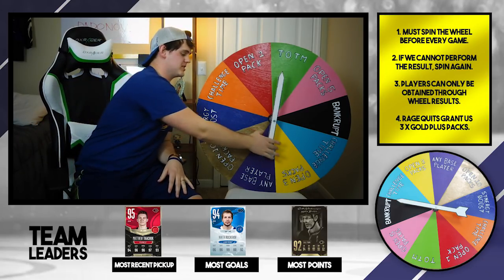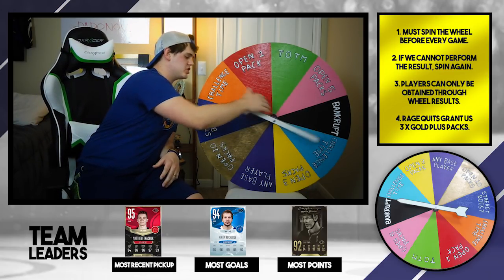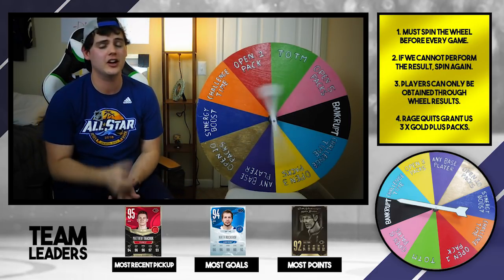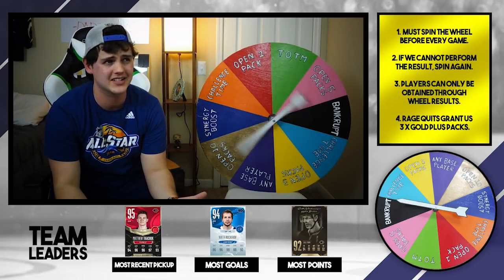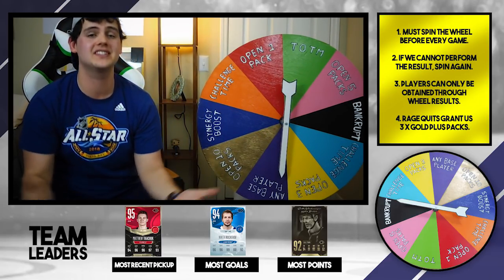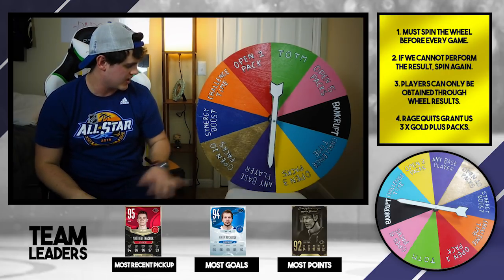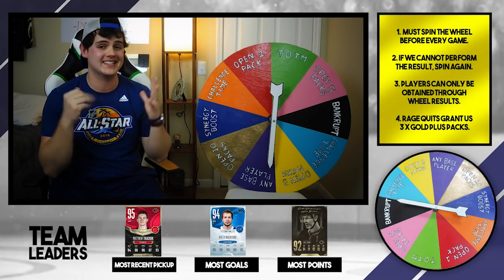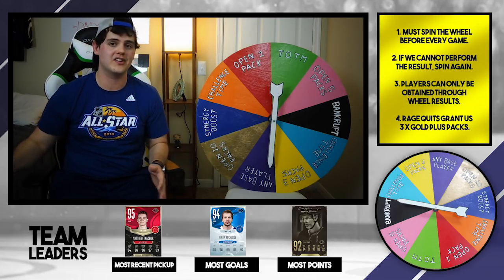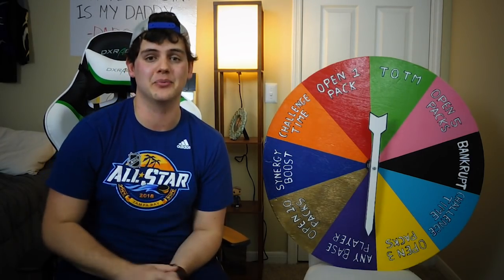We're going to spin the wheel one more time because we have to do it after opening the rewards for the second game. This is the final spin for Team of the Year Young Gun Edition. We already have five packs to open. Any base player — we've decided that means a regular Ice or Ruby card — would be really nice. Maybe we can finally replace Justin Falk. That would be phenomenal.